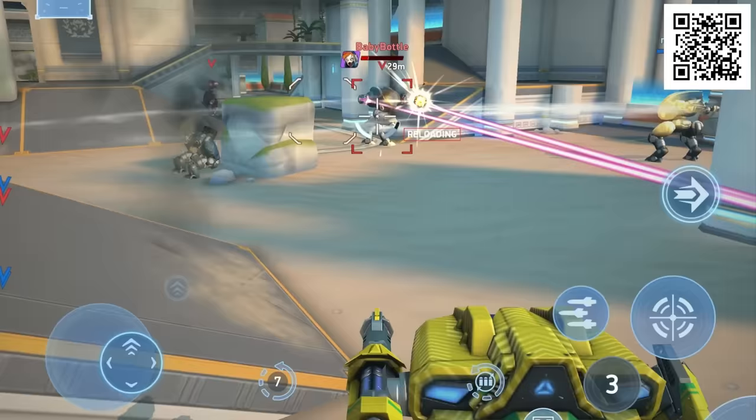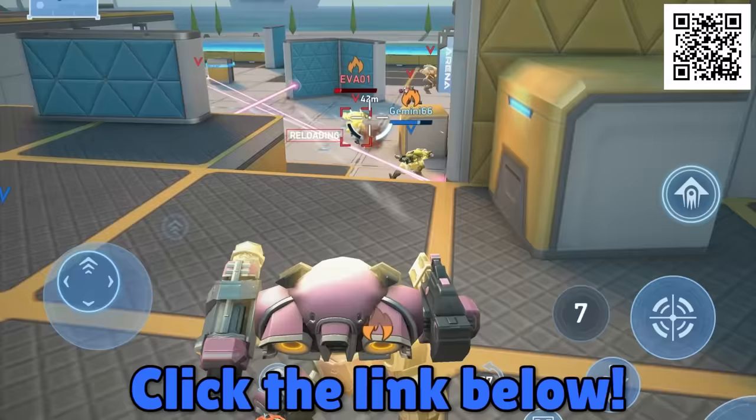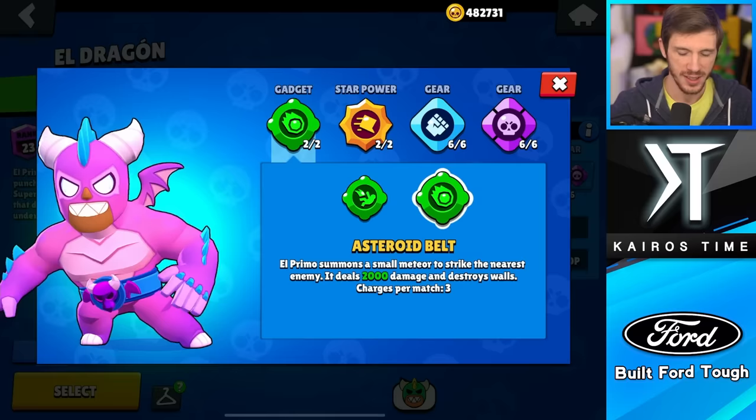I've got more to show you, but first I want to show you all of my awesome mechs from the sponsor of today's video, Mech Arena. My favorite part of Mech Arena is all the different mechs with their own unique abilities. Click the link in the description below or scan the QR code to download the game on mobile or PC, and you'll get a free starter pack with $30 worth of in-game items. If you're quick, you can even add me using my profile ID.